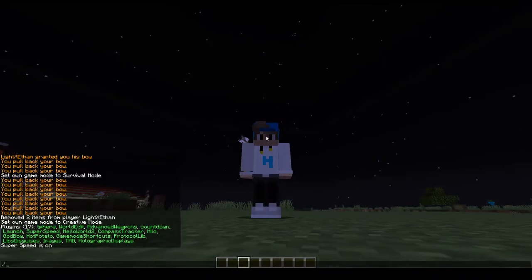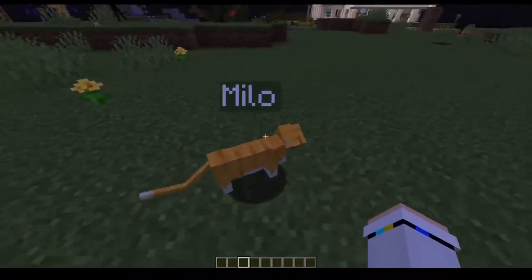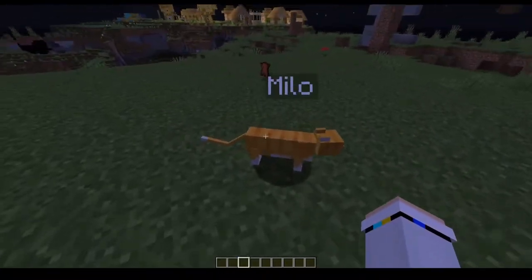I've actually wanted this one. So if you spawn Milo, you get a little cat that has a name tag on it. Wait, what are you looking at? Anyway.